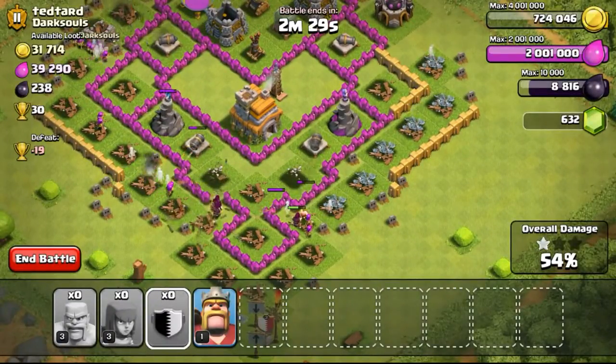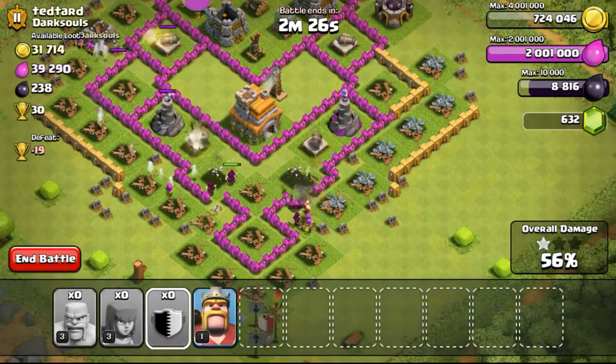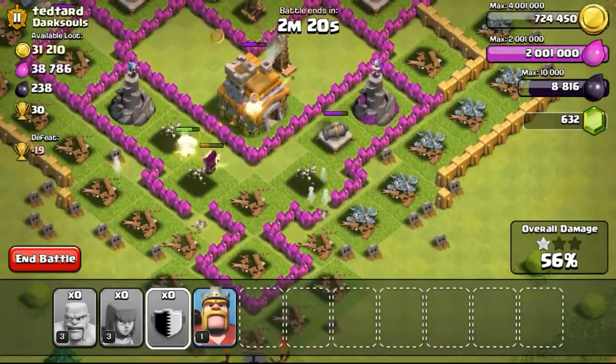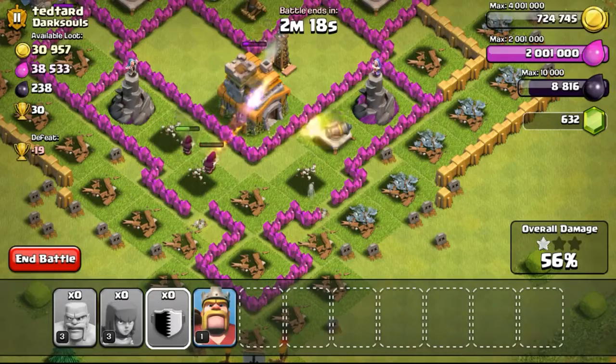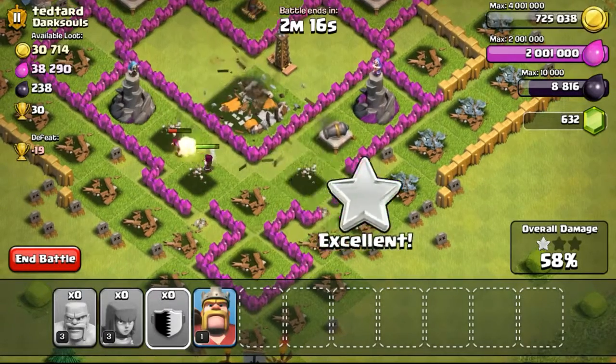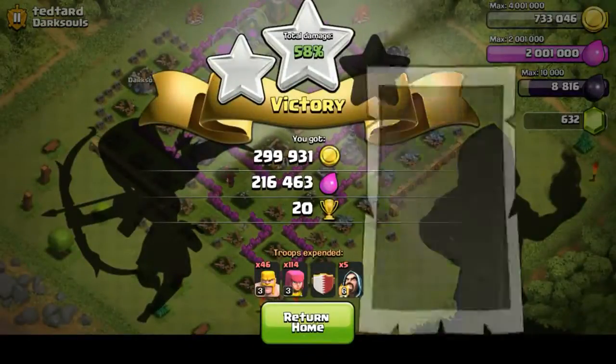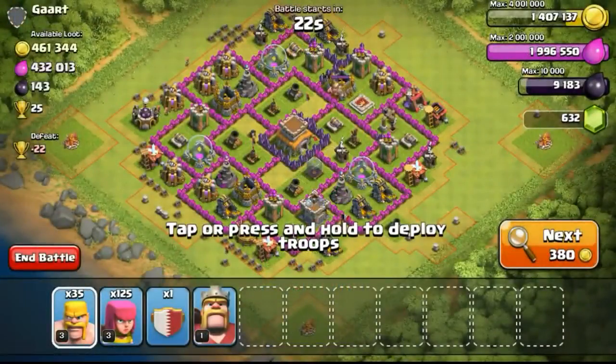So going ahead to just let my troops shoot it out and hopefully get the percentage higher, and hopefully get the 1 star. But my wizards were so strong that they passed through the base, took down the town hall, and even scored an extra star — so I got 2 stars out of this attack. So going ahead with the next one.